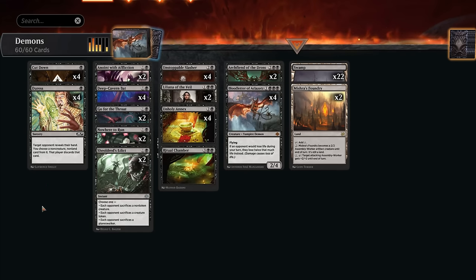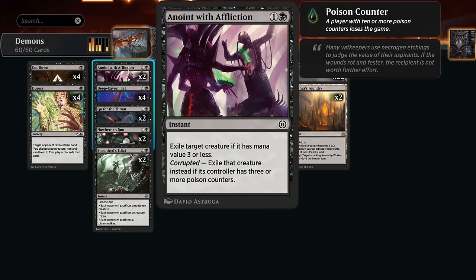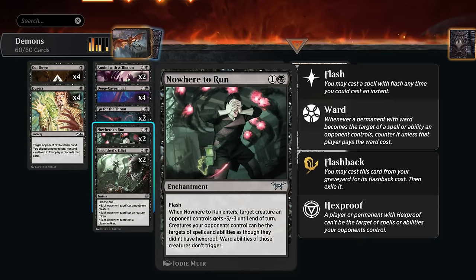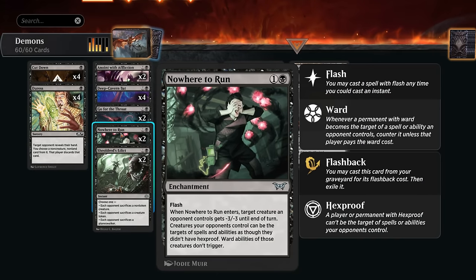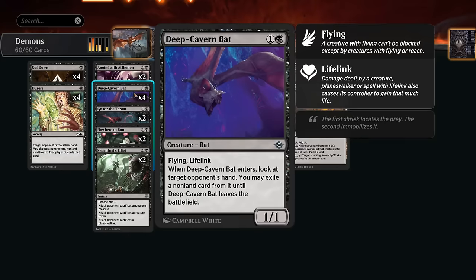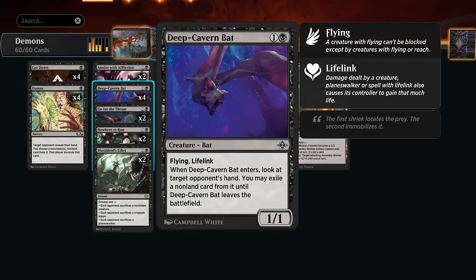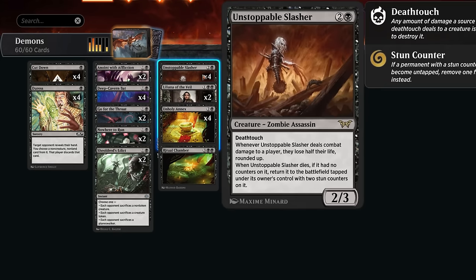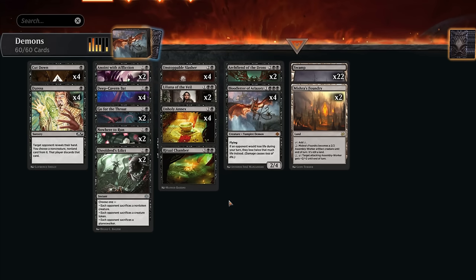At two mana I'm playing a mix of spot removal: Anoint with Affliction, especially good against red decks which rely on creatures dying; Go for the Throat for larger threats; Nowhere to Run, excellent in the aura matchup; and Shieldress Edict, also good there while still answering planeswalkers. Deep Cavern Bat gives us hand disruption at two mana that can also gain a bit of life back. It's a very streamlined deck — the core is Slasher with Blood Letter and Unholy Annex. Let's jump into some games.